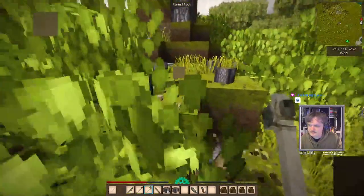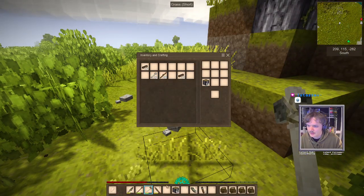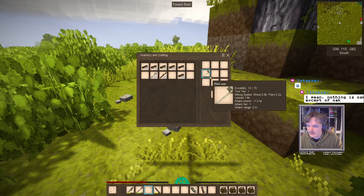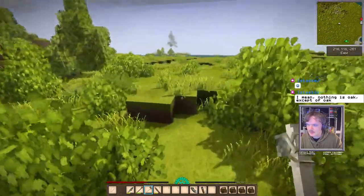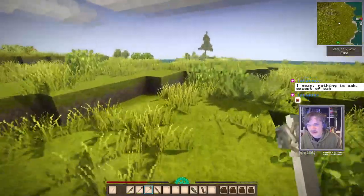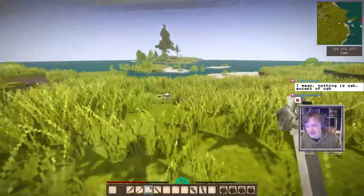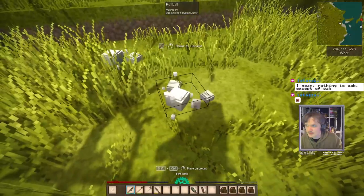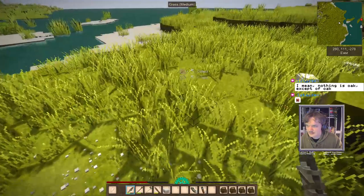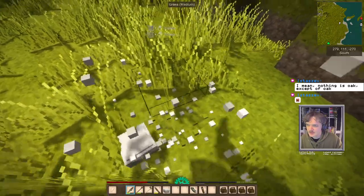Also maple — it's kind of a trash wood. No offense to any maple enjoyers in chat, but let's be real, it's no oak. I think we're pretty close, we actually may have everything we need. Nothing is oak except for oak — and let's be honest, oak isn't redwood or mahogany, you know? We might as well take these mushrooms. Loving all these mushrooms — we can make up a lovely mushroom stew. We'll put these in the cellar so they spoil slower.